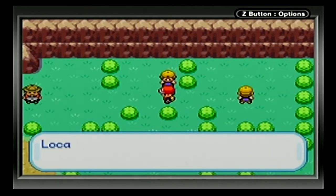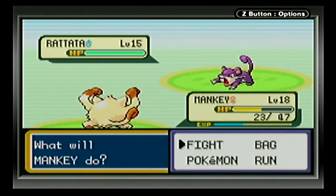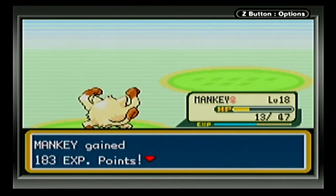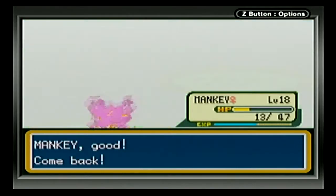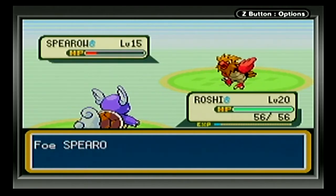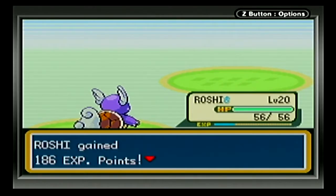We're finally getting some money in. Let's take on this kid — he should have a Rattata and a Spearow. Should be able to just take it out with a Karate Chop really quick. And I was right. It was Youngster Joey, I didn't even realize that. We'll go back to Roshi and hit it with a Water Gun. We lived through that — hit it with another one. Awesome.